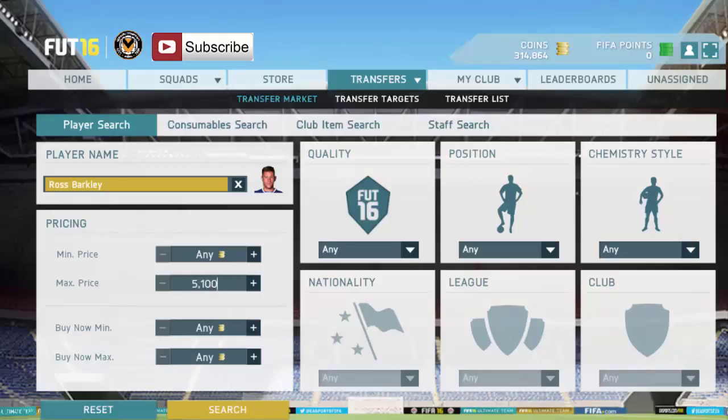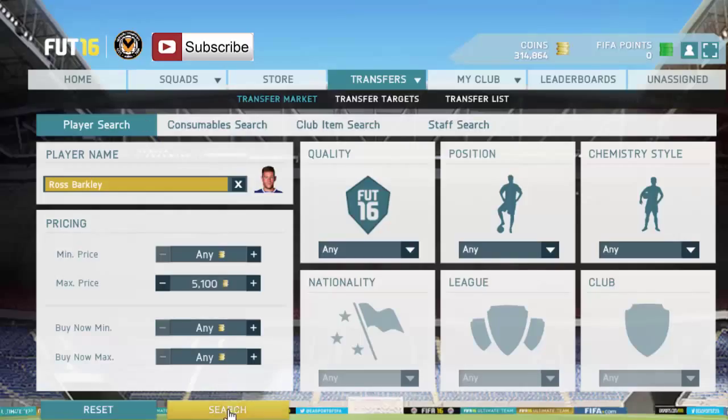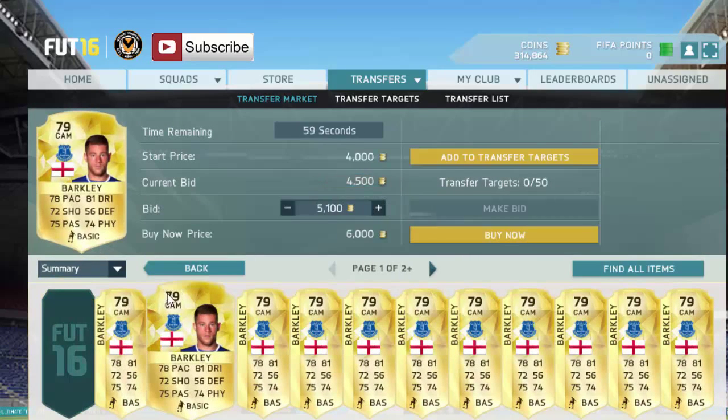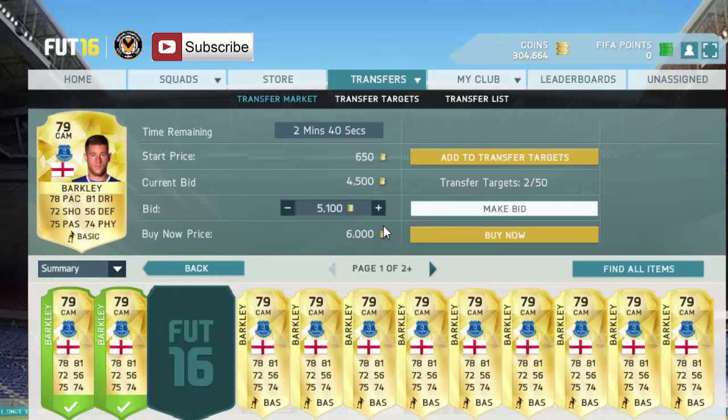Let's get a percentage calculator up so I can remember what to do. You can see the percentage calculator - it's five thousand six hundred - so you want to put 5.1k in this box. Then you want to try and bid on all of these for 5.1k, which makes us 250 coins a card.